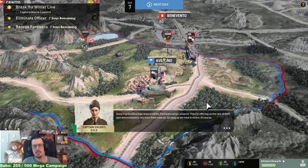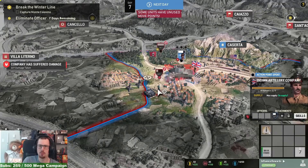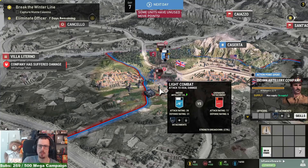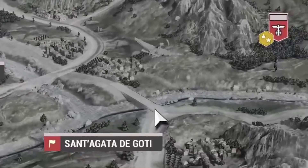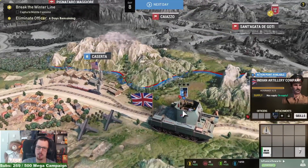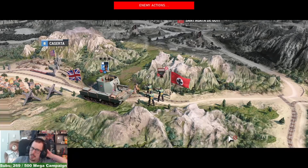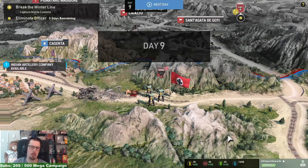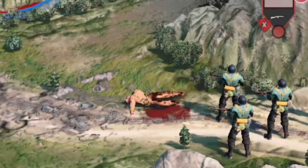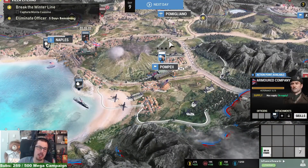Just use the flamethrower. Securing Avellino has reassured the partisans of our alliance, offering us the use of their operatives. So long as we hold Avellino, of course. Now I'm in a minefield! Be gone from here! This guy's actually suffering — how do I heal you? The detachments are pretty screwed too — we need a medic. This is not an easy game, but it's really fun.